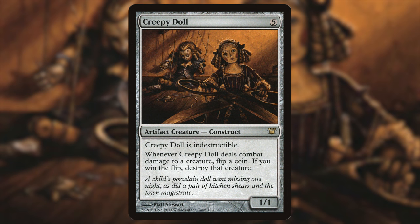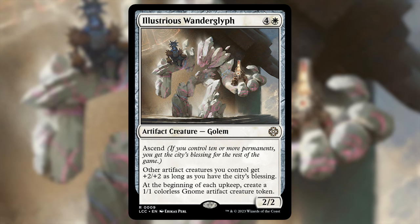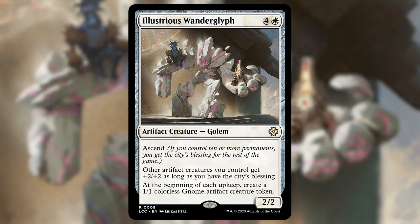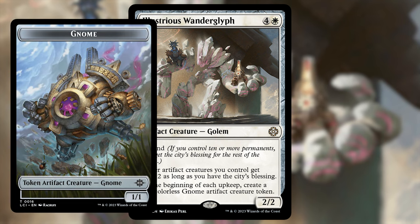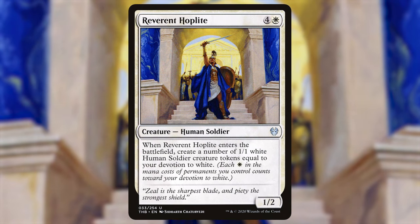Our most likely win condition is flooding the board with tokens. I don't usually put many cards over five dollars in my decks, but Illustrious Wanderglyph — four and a white for a 2/2 artifact creature golem with ascend — was too good to leave out. At the beginning of each upkeep, your opponents' included, create a 1/1 colorless gnome artifact creature token. That triggers twice, so in a four-player game on every rotation around the table you're getting eight 1/1s. Just insane value.